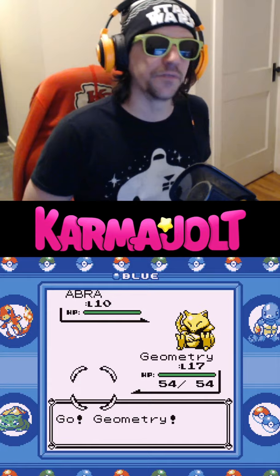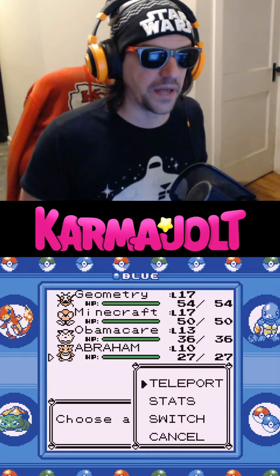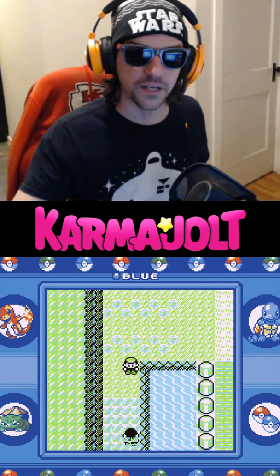I will name him Abraham, which is obviously short for Abraham Lincoln. From here, walk down one square and immediately open up your menu and use the Teleport ability. If you did it correctly, this trainer should do a Metal Gear kind of thing, and you'll teleport back to the Pokemon Center in Cerulean City.